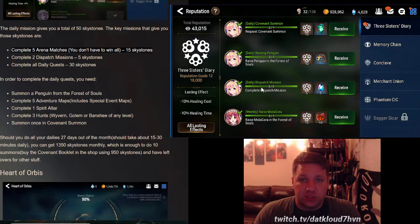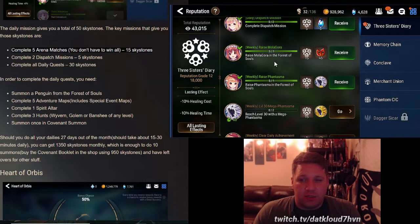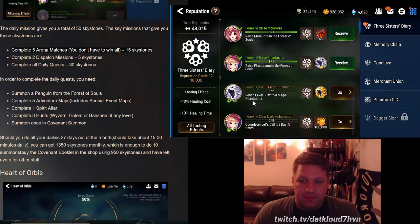Inside the sanctuary you have access to dispatch missions. I have two — I unlocked them with Breath of Orbis, which you get from completing the regular story. I used to do money and experience dispatch missions, but I've switched to ancient coins and PvP emblems since I'm getting into endgame PvP. The Malagora seed from the guild raised in the forest gave 45 stigma. The penguin and phantasm are weekly missions — both already accomplished.